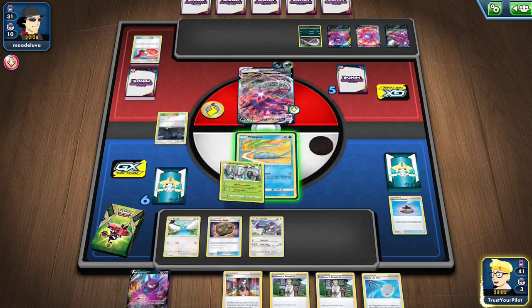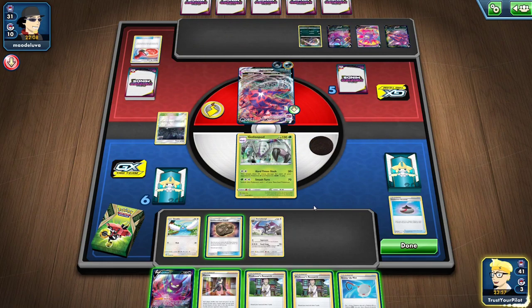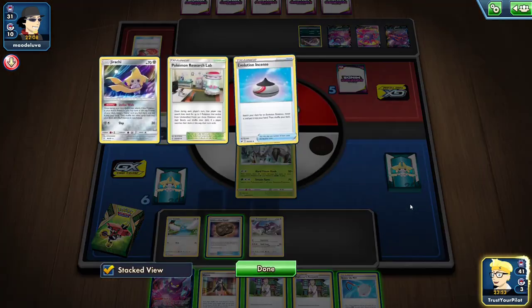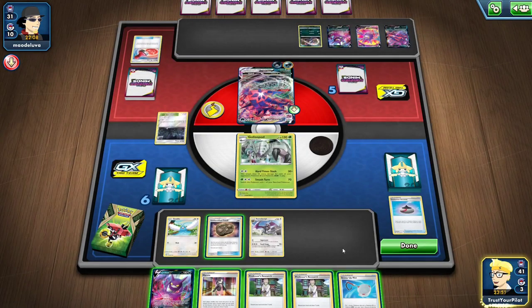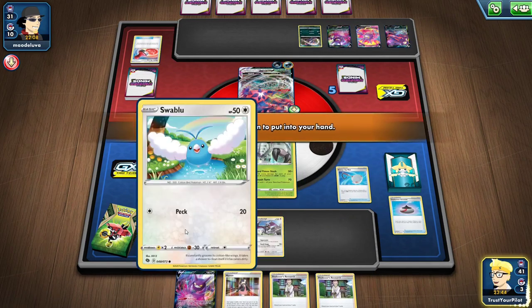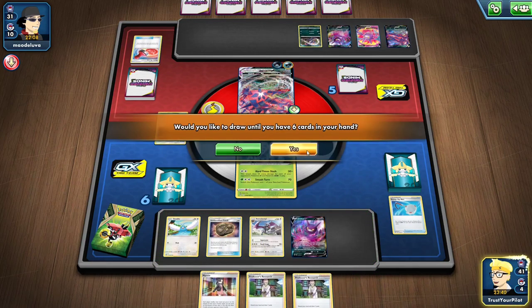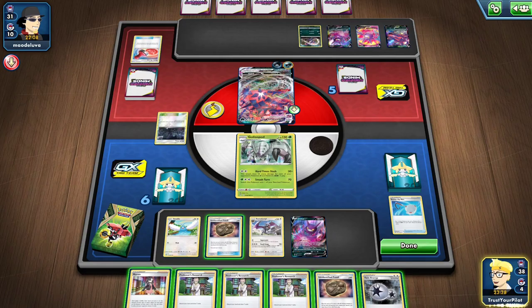And then we're in the conundrum. I have three Research in my hand. I'm considering Crobat V — but I don't think it's a good option. Actually, I think I have to Crobat right now, because if I never find a Research Lab, at the very least it's a free pivot Pokemon, and that's awesome.